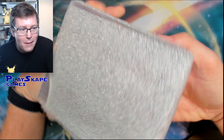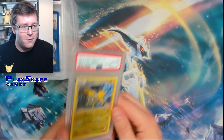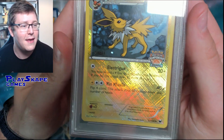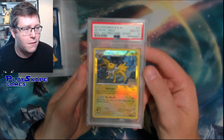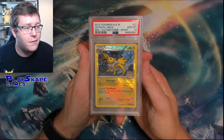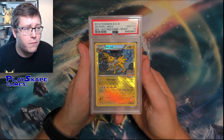We're going to leave that one for the end, because that is probably the big one - probably going to be the thumbnail. So first of all we've got the Staff Flare Jolteon. This Jolteon has got the Staff Stamp from the Regional Championships and came out as a Gem Mint 10. This Jolteon is exclusive to people who were judging at the Regional Championships tournaments in 2012. Absolutely beautiful - one for Jolteon collectors.